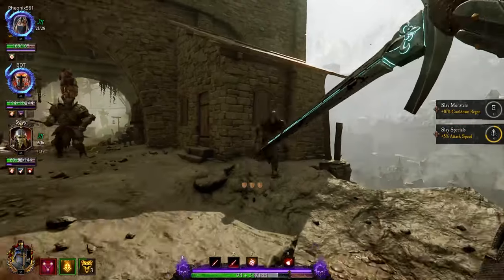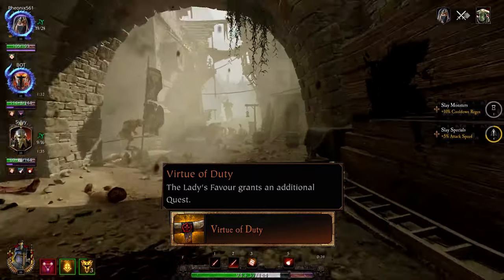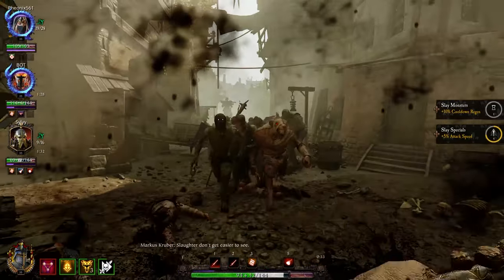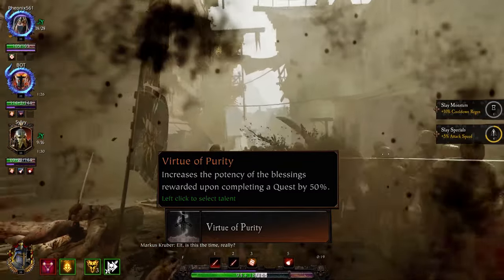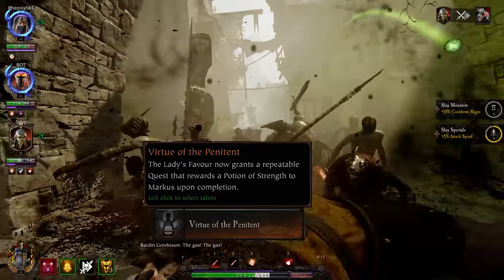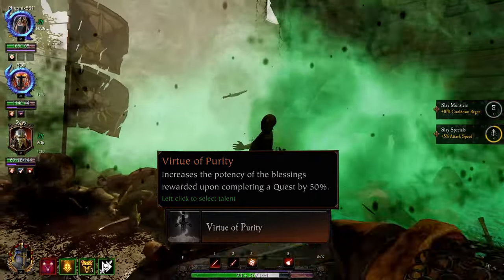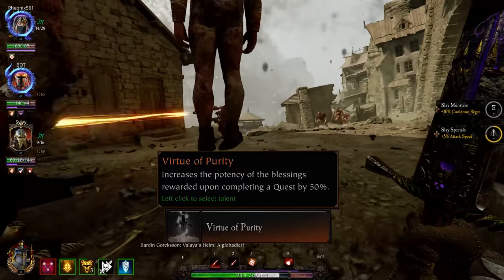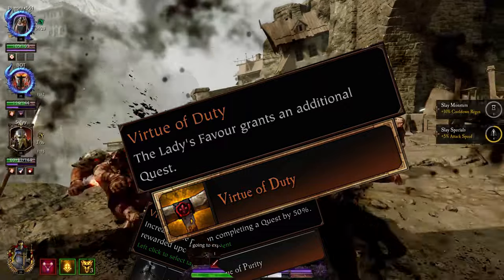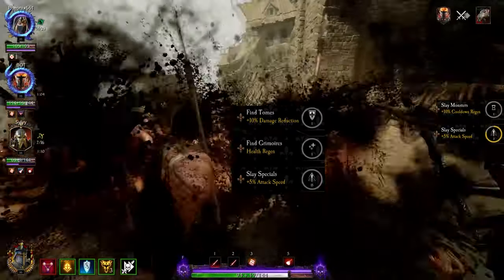For level 20, Grail Knight has three pretty great talents. Virtue of Duty — Kruber gets one extra quest, so three instead of two. Virtue of Purity — quest grants 50% more bonuses. Virtue of the Penitent — after slaying enough enemies you'll get a free strength potion. The last one is the weakest of the three but still good. 50% bonuses on quests is nice, but who cares when you can get three bonuses instead of two, covering a wider range of situations and giving you a better chance of getting the good ones.